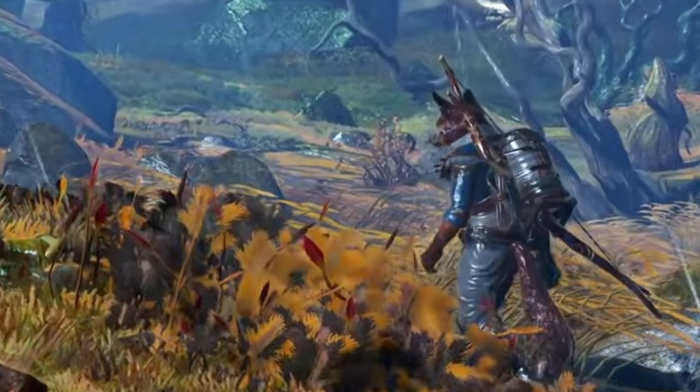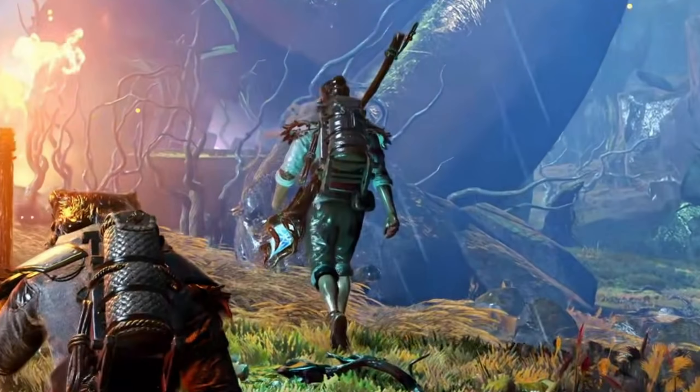Then we have a character with pointy ears — maybe an elf — very tall with a nice backpack and cool pauldrons, similar to the other characters, covered in cloth. It might be a variant of the wizard we saw previously. I also want to draw attention to the wolf guy's little backpack and metal strip pauldrons — it looks really cool. I hope there's eventually a knightly kind of armor you can unlock through collecting materials, so you're properly beefed up and armored.